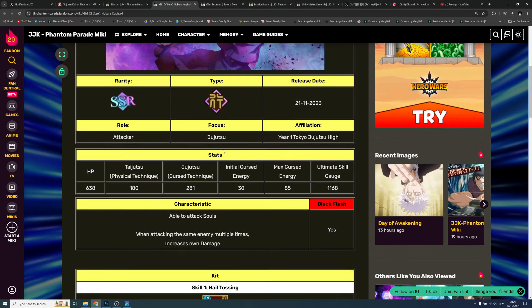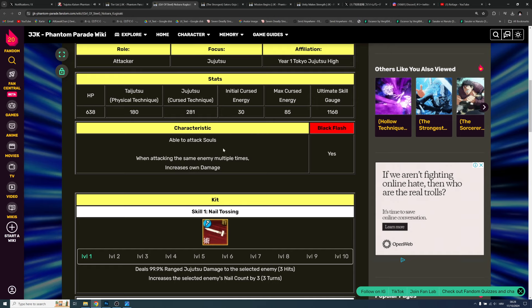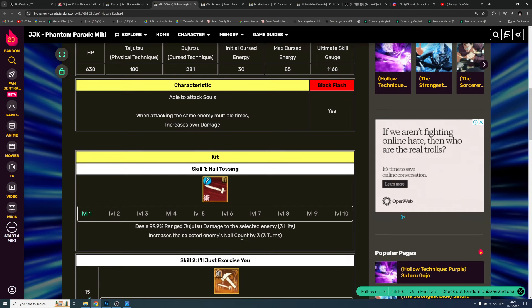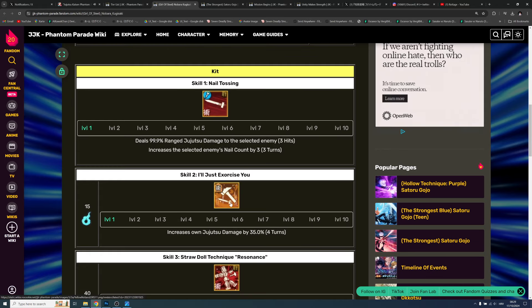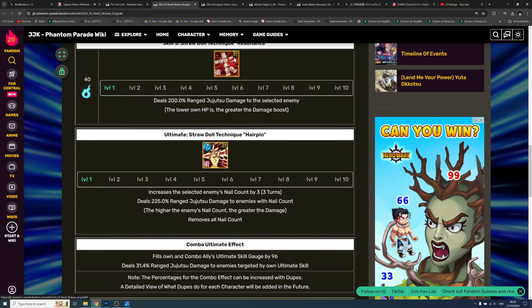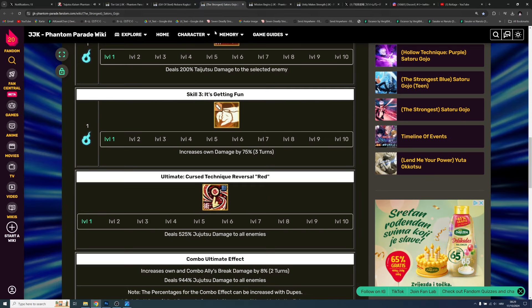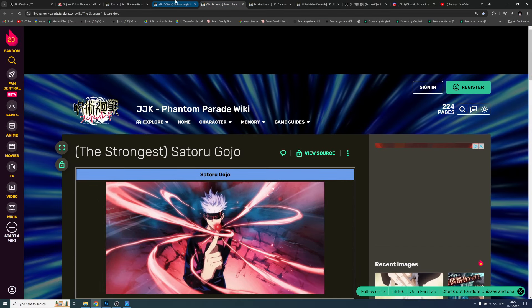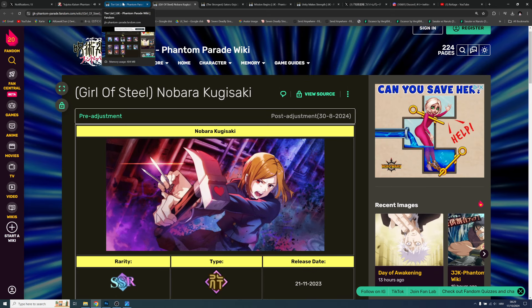Nobara will be a must-have character alongside Blue Gojo. She works on a nail count mechanic — you want to stack nail counts as much as possible, increase your own damage at the right time, and then unleash a massive ultimate for crazy big damage. My top first choice is Gojo, second choice is Nobara.